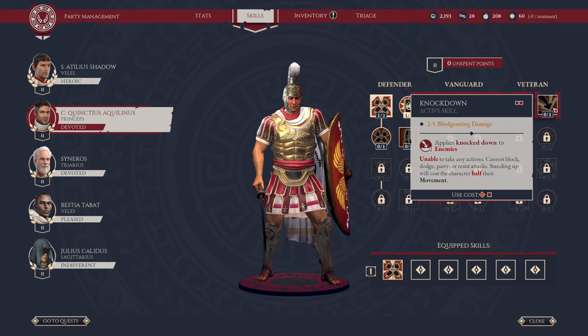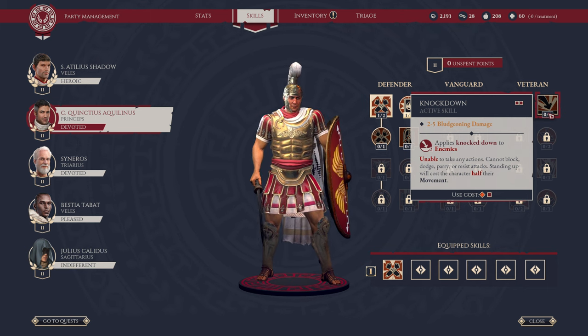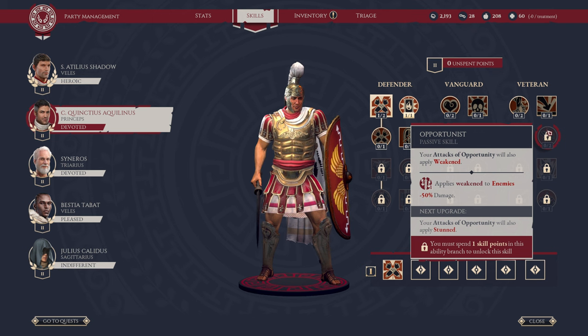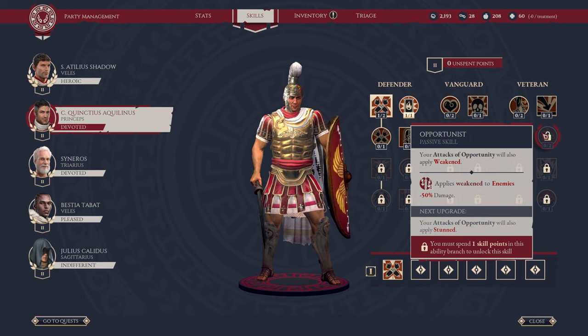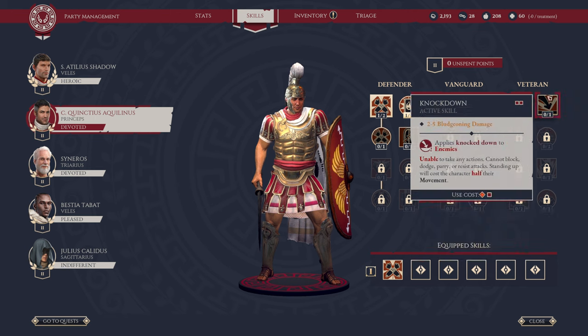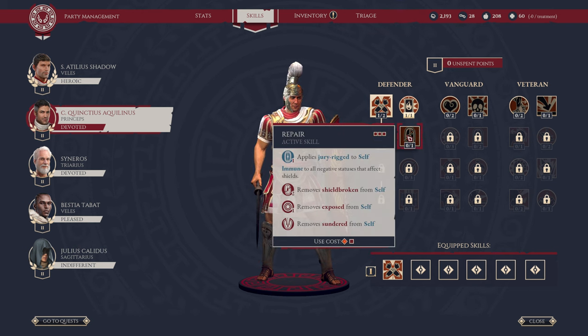In our final vertical in Veteran, we have Knockdown. This is a two-use ability — applies knockdown to enemies, so they're unable to dodge, parry, or resist attacks. Standing up costs them half their movement. Can use this twice per engagement, deals 2 to 3 bludgeoning damage. Then we have passive Opportunist — your attacks of opportunity will also apply Weaken, which reduces enemy damage. One of the things I'll be doing is trying to pick up Opportunist: the plan is to position my characters to get attacks of opportunity to maximize damage, and applying Weakened to enemies will be great. I'll most likely be prioritizing Guardian Angel based on my playstyle, but we will see in my playthrough.